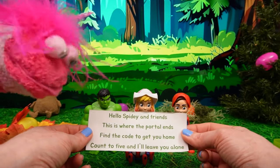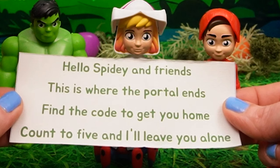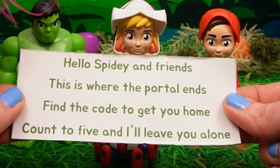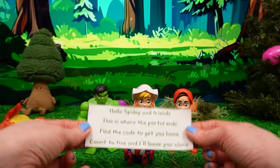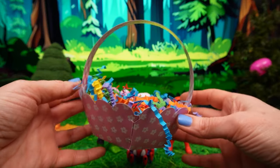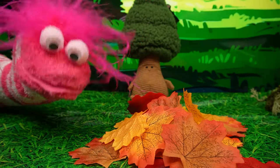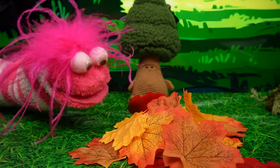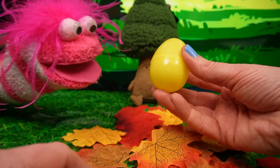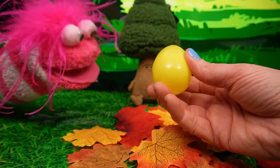It says: Hello, Spidey and friends! This is where the portal ends! Find the code to get you home, count to five, and I'll leave you alone! Well, I have an Easter basket here for all the eggs! Let's split up and see what we can find! I'm gonna search this pile of leaves! Good idea! Let's have a rummage! It's under... Hey, look! We found one! Awesome sauce! Now we can put one egg in our basket!